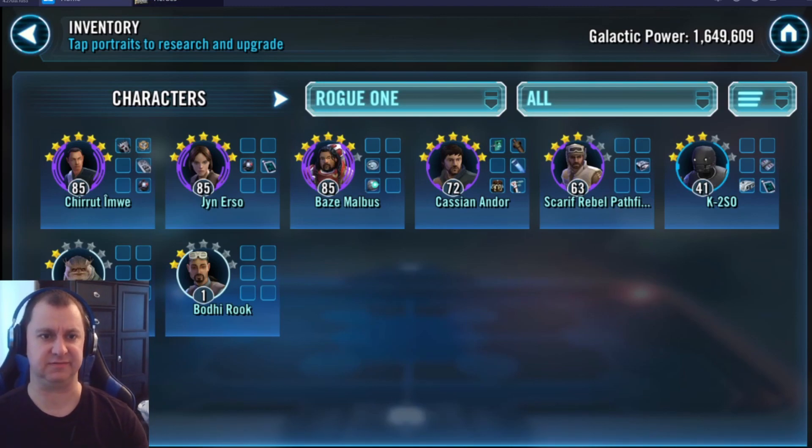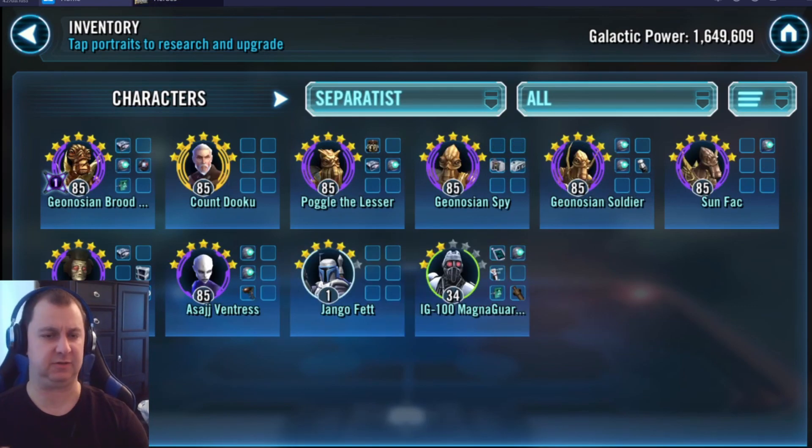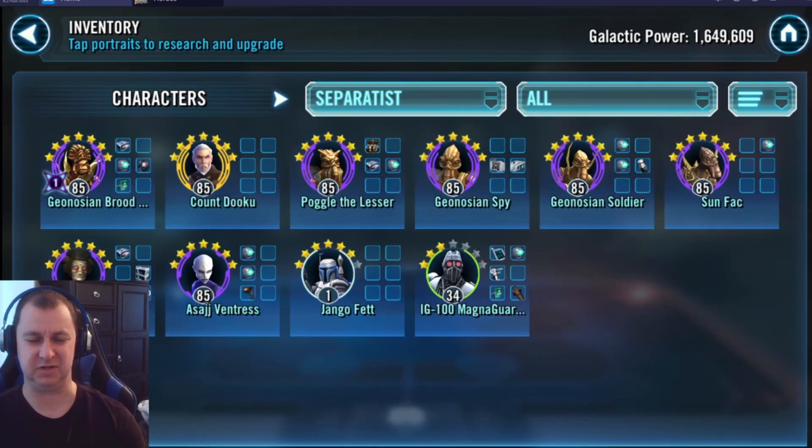For Separatists, you have a buffed Jango you're working on, Asajj, and Nute Gunray, and you mentioned farming General Grievous. The only thing is you're missing three characters that go into the General Grievous droid lineup. It's good that you're passively farming him — he's available in the Fleet store and also in the Shard Shop, though I understand that currency is so useful for gear, so reserving his shards for whenever he shows up in the fleet store makes sense.